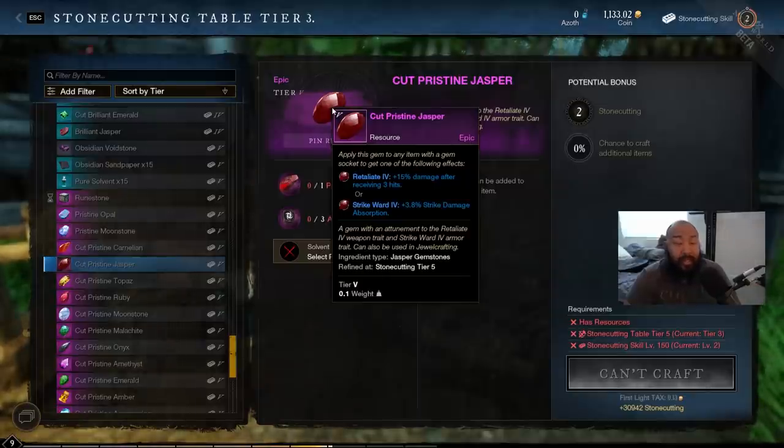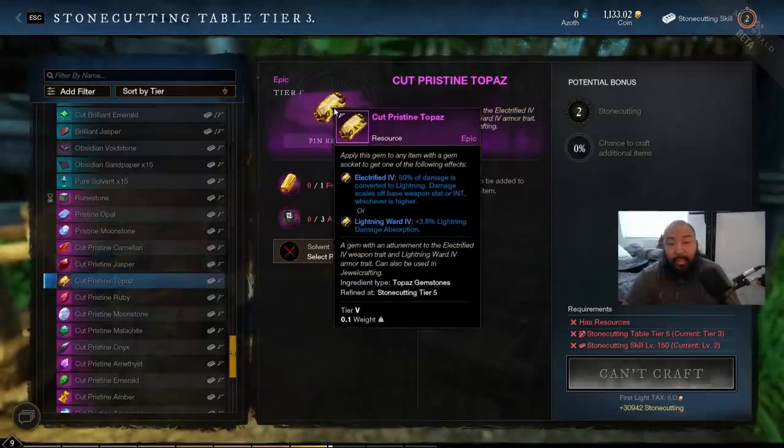On the flip side, for armor, the strike ward gives 3.8 strike damage absorption per piece of armor slotted. This could be a nice defensive play if you're looking to reduce the amount of damage you're taking overall. One thing to keep in mind with damage absorption: this is something you want applied to all pieces of armor. If you put just one of these gems on one piece, you're only getting like two or three percent less damage versus putting it on a full set.